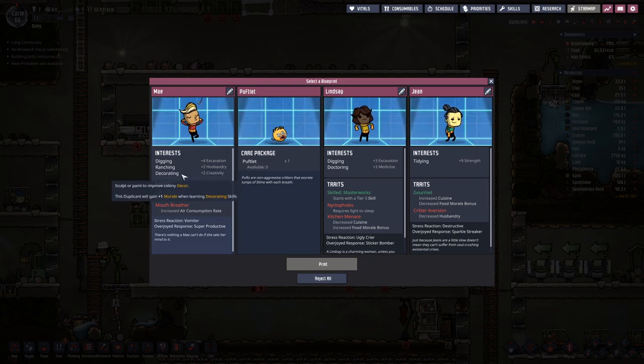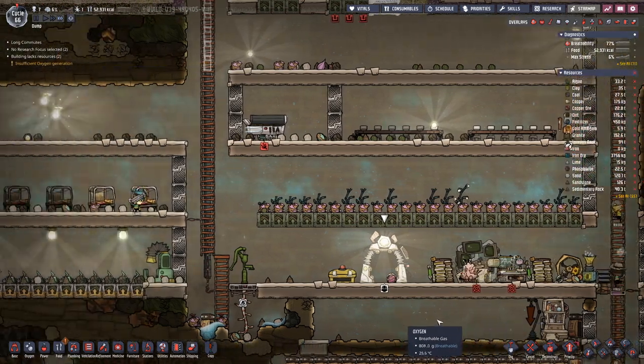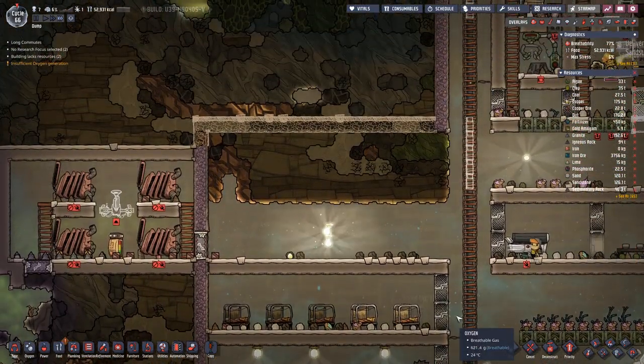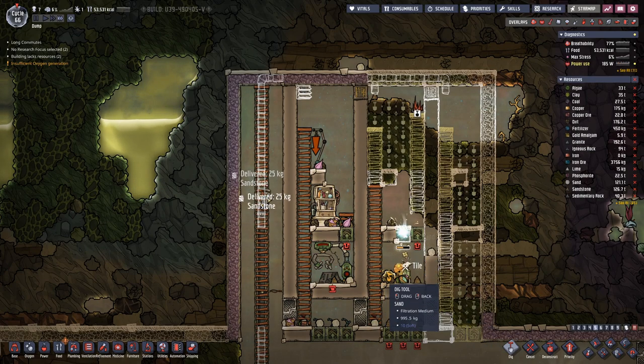Digging, ranching, decorating, digging, doctoring — we need a doctor. Requires light to sleep, that's no good. And Palflet — no use at this point in time. So we'll recheck all and get back to that at a later point in time.